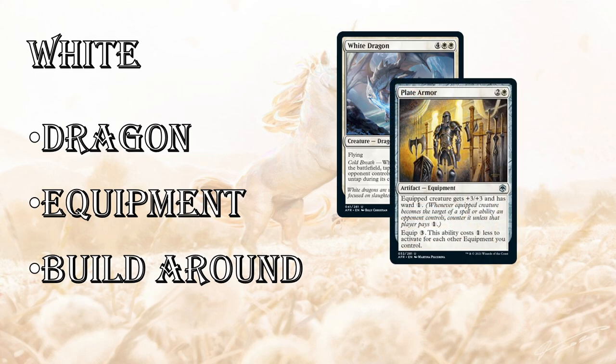The effect is good when you're aggressive, especially in white, and also good when you're defensive — it can tap down their flyer and allow the White Dragon to get in. Next up, equipment is a major theme in white, and Plate Armor I think is incredibly powerful. Plus 3, plus 3 is massive — it makes your 2/2 into a 5/5, which requires a big removal spell for your 2-drop. It's a bit slow at 3-mana to cast and 3 to equip, but if you get it on the battlefield it's going to take over the game.